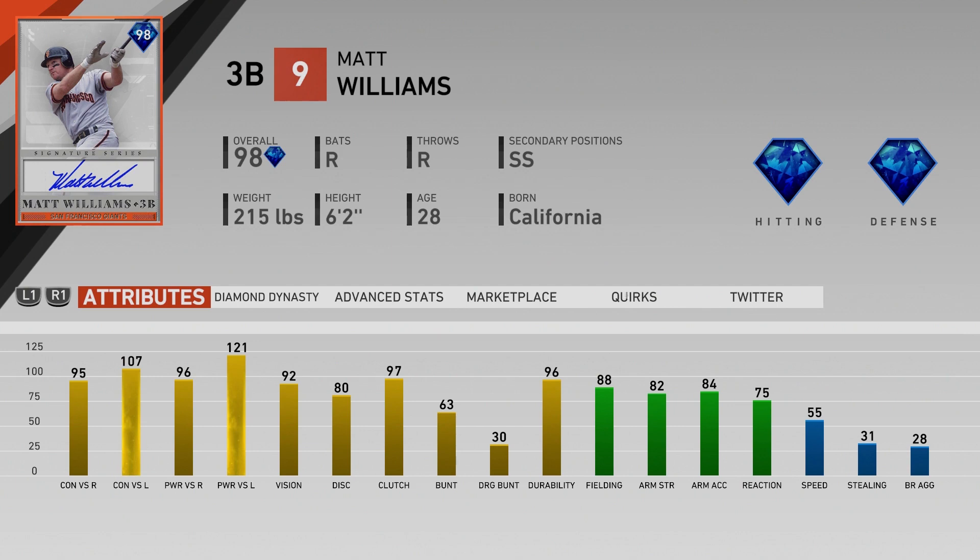Hey, GutFoxx here. Today I have a review of Matt Williams' third baseman card in MLB the Show 19 Diamond Dynasty. He hits right-handed and he can also play shortstop, which is really neat.